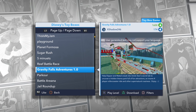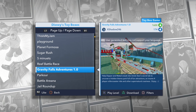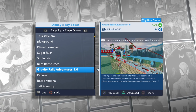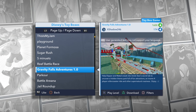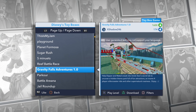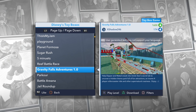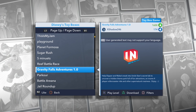Hey, hey, hey everybody! It's KDF and we're back at you with another Disney Infinity 2.0 Toy Box! We are doing Gravity Falls Adventures 1.0 by X-Shadow246. Help Dipper and Mabel sneak into Uncle Stan's secret lab to uncover a hidden theme park full of fun attractions, an insane four-player roller coaster ride, and other supernatural craziness! Enjoy! Let's do this thing!